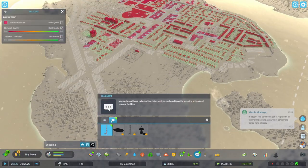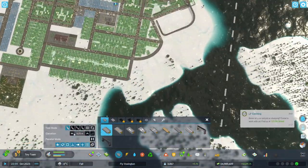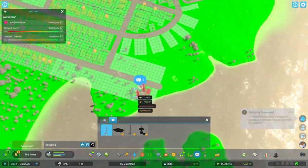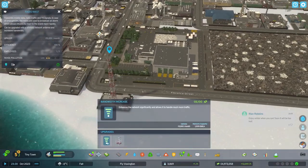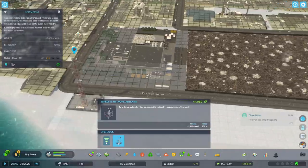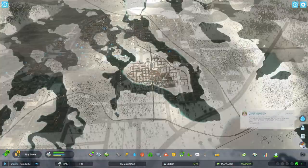Now we go into communications because we want to provide internet for our residents. Nothing fancy — just a basic road and drop an antenna, do that on both sides for good coverage, and upgrade the Wi-Fi signal because we want to create good internet for our residents of Fly Voxington.